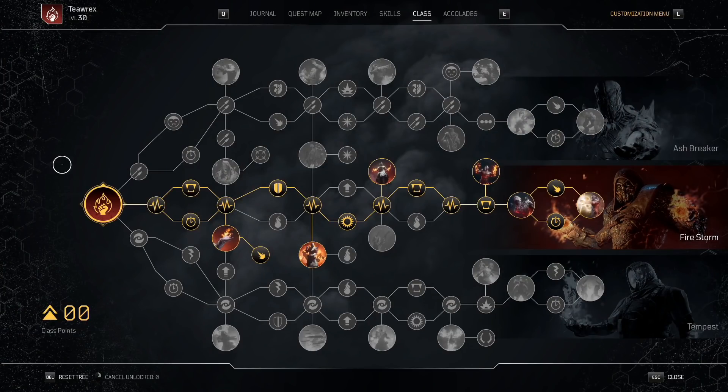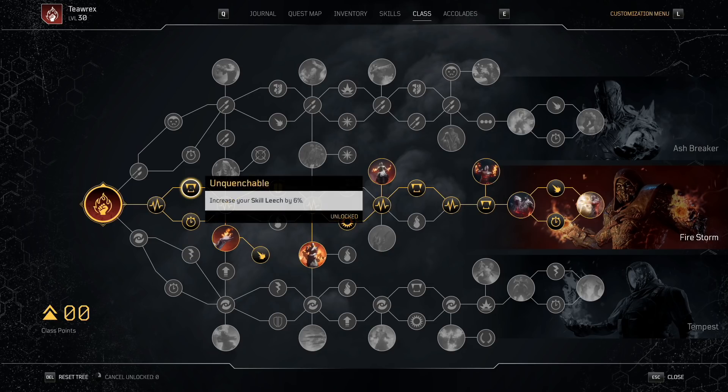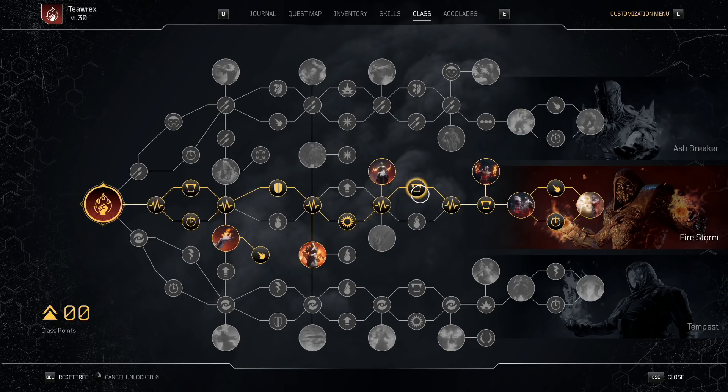We're going middle tree for Firestorm. We grab all the Magma Golem nodes because that gives us more health. I also prioritize grabbing all of the Unquenchable nodes for skill leech, because that's going to give us our healing. I like getting all the CDR nodes that I can, because being able to use more abilities means higher fire uptime, which means healthier boy.